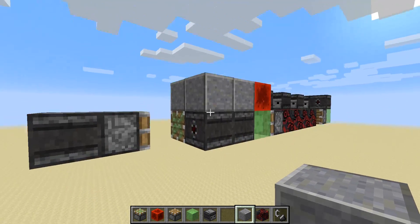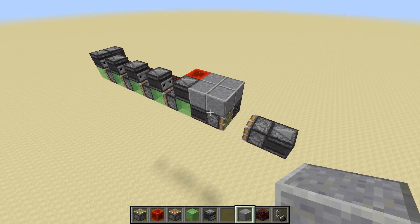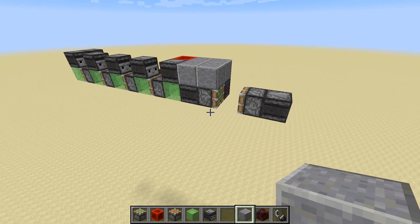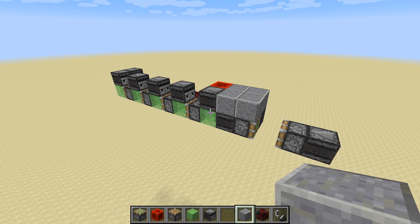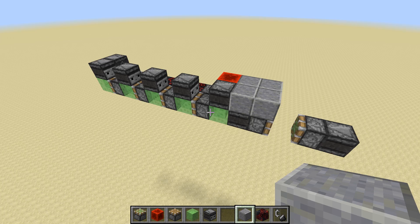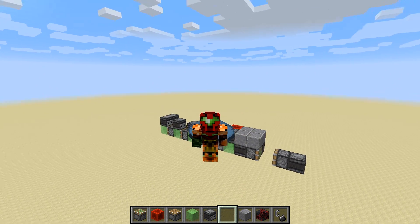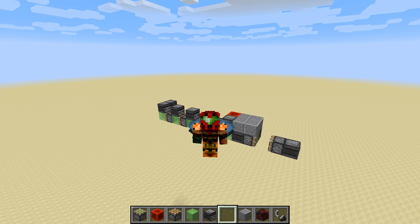I'm not going to do a block-placing tutorial here - it's literally what you see. You can see the observer blocks, it's not extremely complicated, and you can probably come up with your own versions as well. I just thought it was an interesting thing, especially because I stumbled upon the sticky piston behavior at the front by accident, which is always a good thing when you're derping around. Anyway, I hope you enjoyed - if you did, be sure to leave a like. Thanks for watching and I'll see you in the next one!